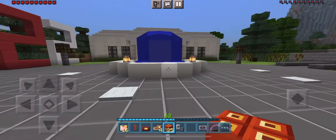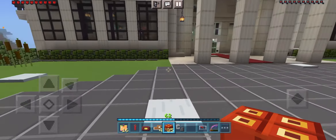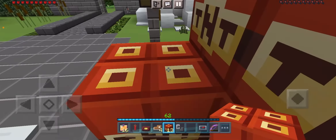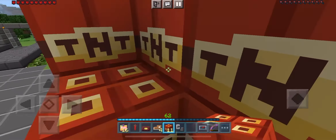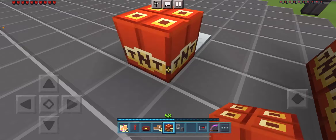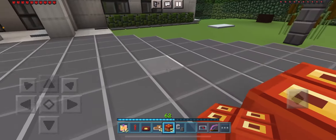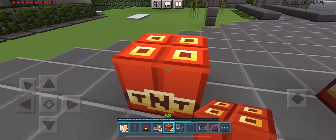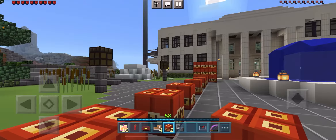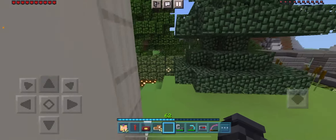Before I end the video, I want to do a quick TNT test just for fun to show how durable the place is. If you're not interested you can skip ahead. I'm gonna place some TNT — this is a copy of my world, so I won't explode my actual world since I have multiple backups. Let me add a time delay so I can run away.